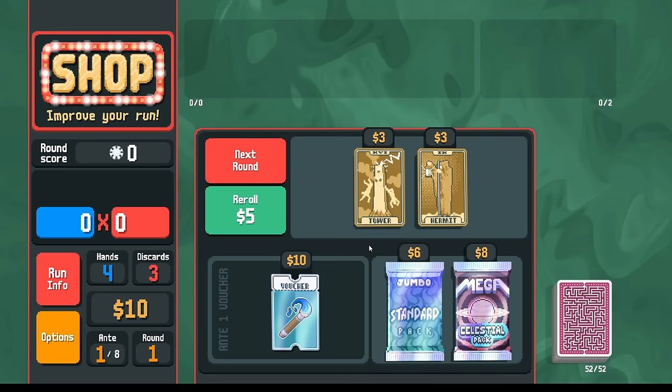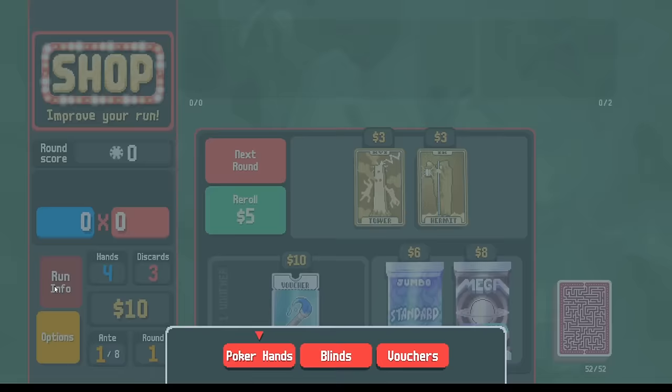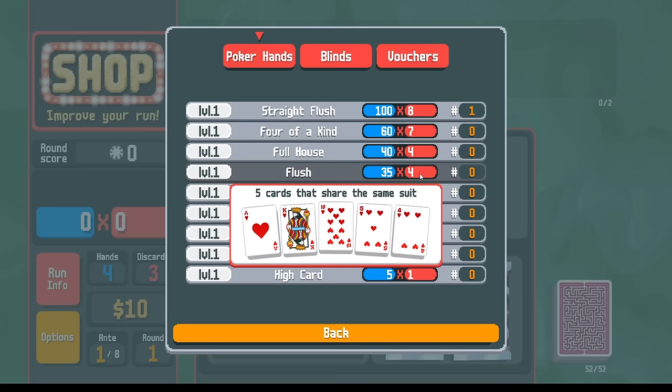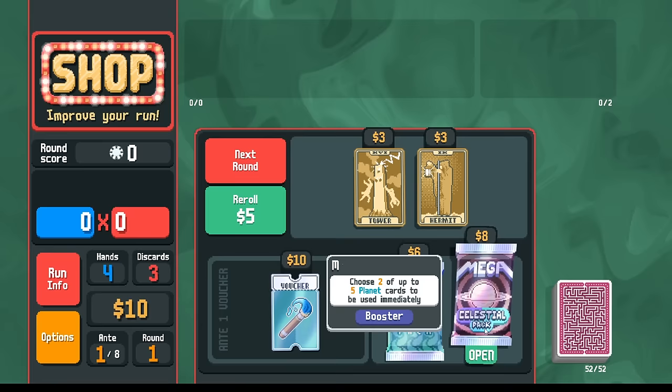Let's talk about strategy. A thing that's difficult on the jokerless challenge is just getting off the ground. In a normal run when you pick up your first plus-mult joker, you go from four mult to plus ten on top — you're scoring three and a half times as much. A plus-20 joker like the sinful jokers has you scoring six times as many points. Compared to a planet card, a Jupiter card maybe increases your scoring by 30 or 40 percent. So we can't get jokers, but what we can do is go for planet cards. If you see celestial packs, you've got to buy every one you see.